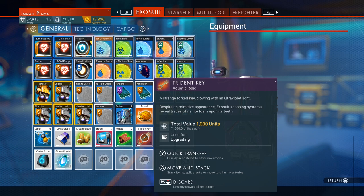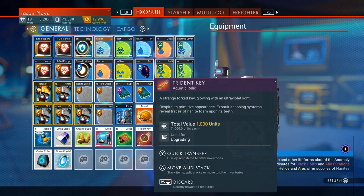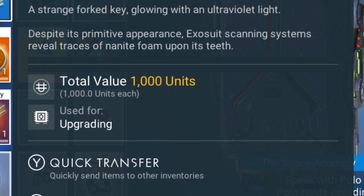A trident key is an aquatic relic — a strange forked key glowing with an ultraviolet light. Despite its primitive appearance, exosuit scanning systems reveal traces of nanite foam upon its teeth. Now, at first I had no idea what this is. A trident key? This seems very important somehow. But if you actually zoom in and look at it, it says 'used for upgrading' right there.